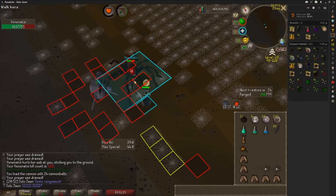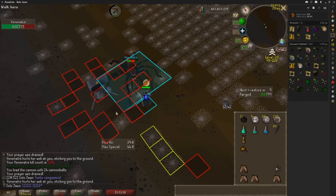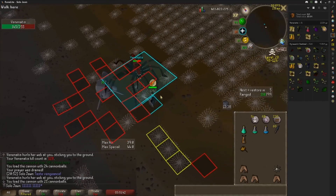One thing I forgot to mention is that you will be banking frequently with this method, but that's not really a big deal for two reasons. One, Venonatus has a kind of lengthy spawn timer — it's like 30 seconds — so you aren't really losing that much time. And two, you're not going to be in the wilderness for as long, so that means there's even less chance that PKers will find you. If you have any questions, comment below. Thanks for watching.